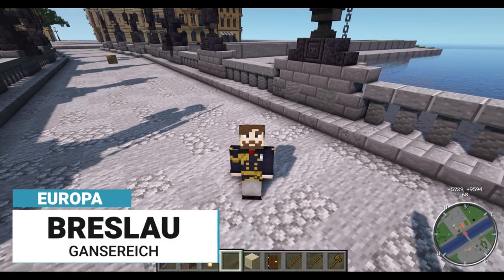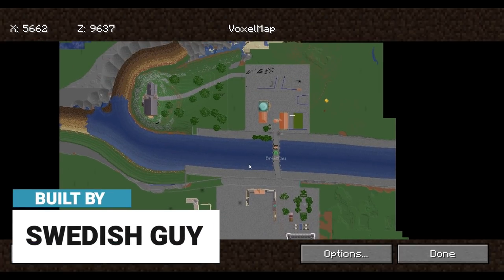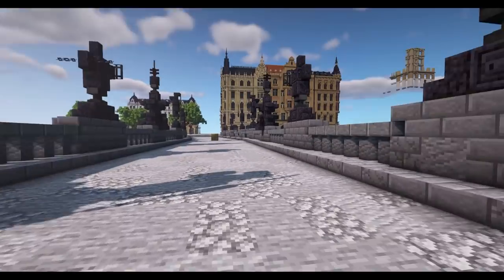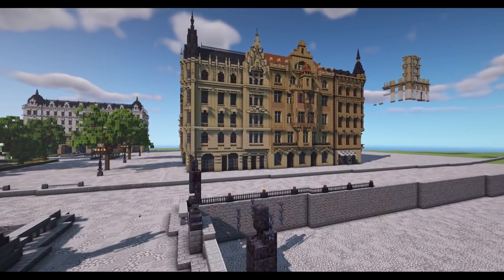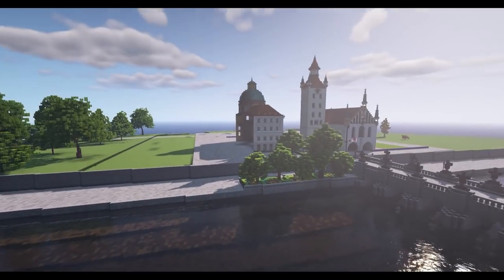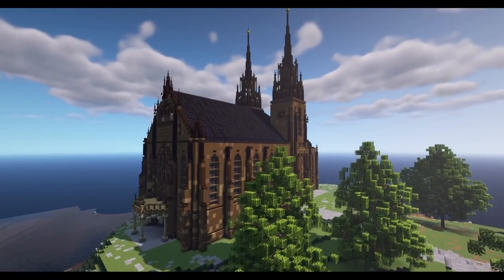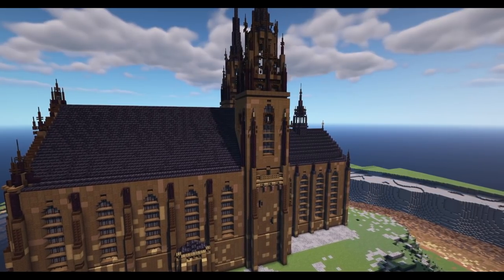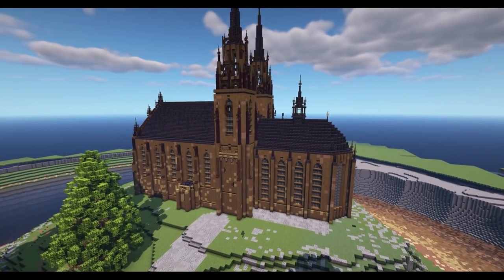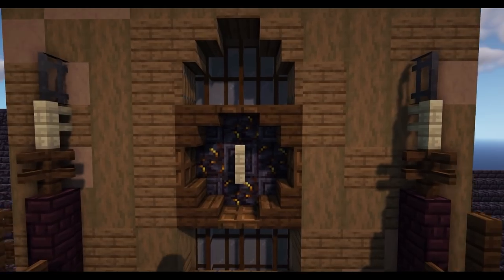I've teleported over to Breslau and I'm back on the bridge from last time. Looking at the map you can see this is the old town and this is the new town, with a few little buildings to look at along the river — namely this cathedral over here. Let's stroll down the river and see what's going on. There are some new townhouses here — I think I may have seen these last time, not entirely sure. Let's carry on and see this lovely cathedral.